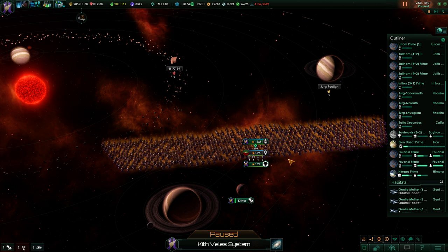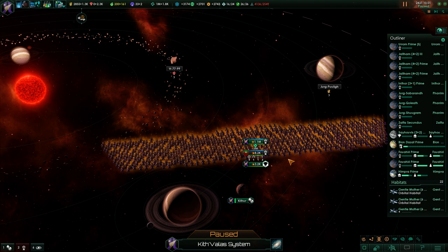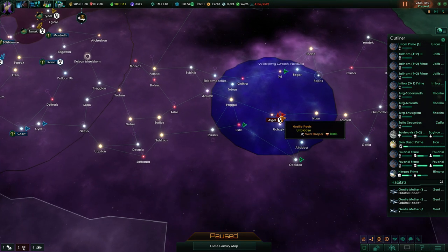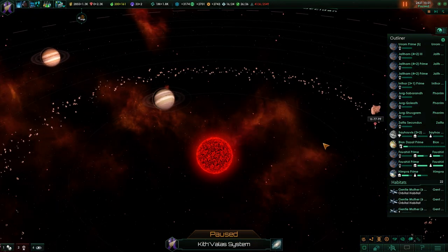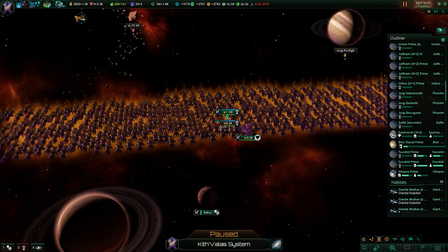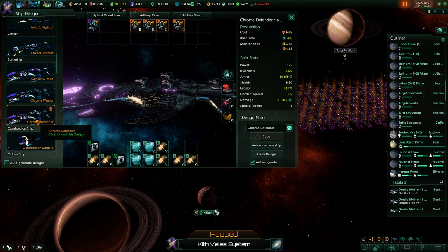Cheers and welcome, friends. I'm Honetrak and we are playing Stellaris on Insync difficulty as the Collectors, with maximum crisis strength. We still haven't made contact with the Unbidden, and maybe we'll go for a Contingency after that. I've finally reached the 500 battleships I wanted in my main fleet - a pretty big stick. We're upgrading them and I'm going to change my design for both the Chrome Warrior and Chrome Defenders.